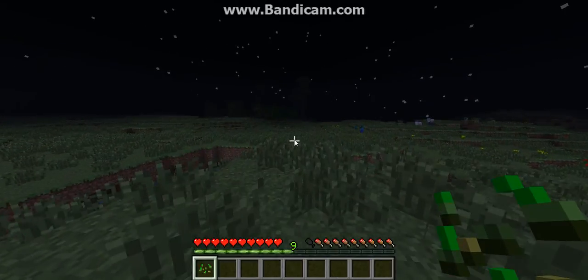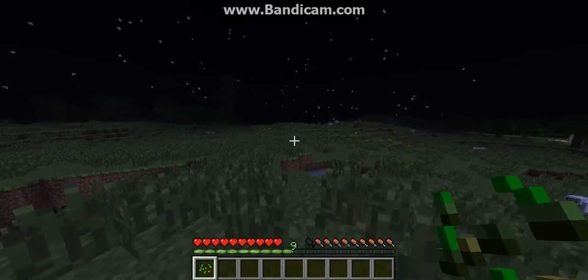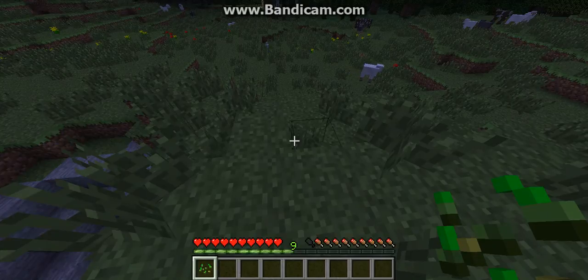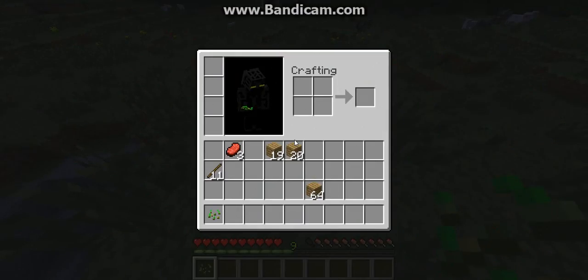Too Many Items allows you to get every item in Minecraft on either survival or creative mode. As you can see now, I am in survival mode, and therefore could not get any of these items regularly. To bring it up, you simply hit O, and to hide it, you press O again.